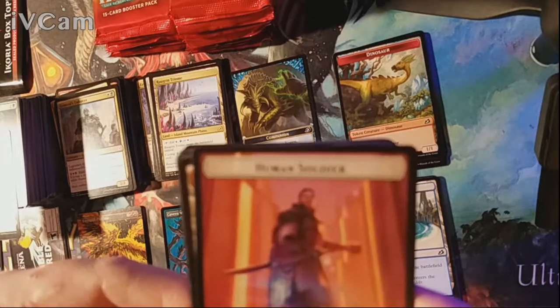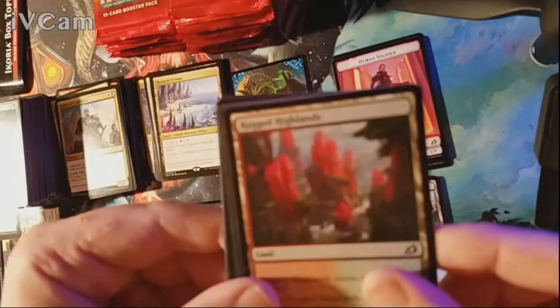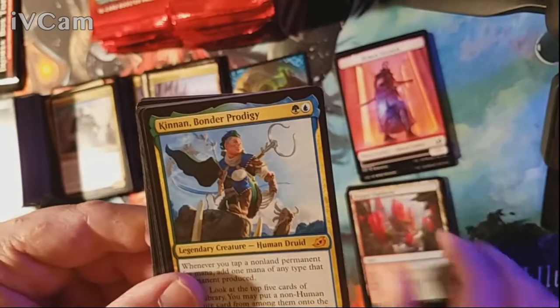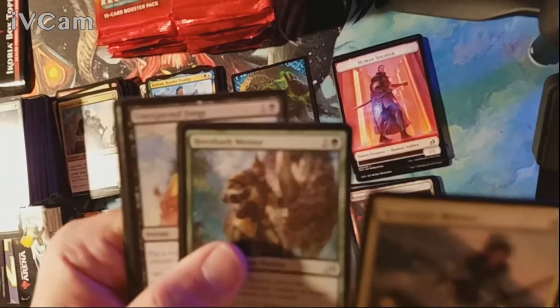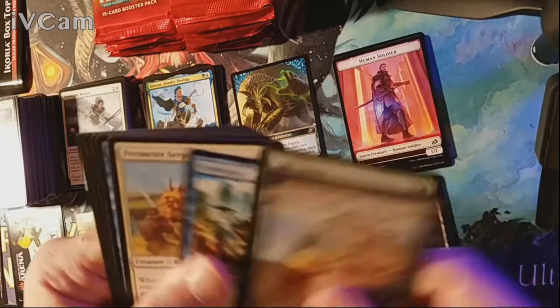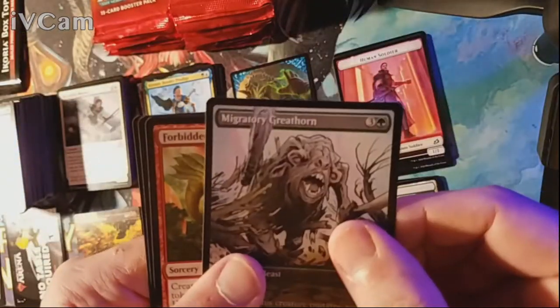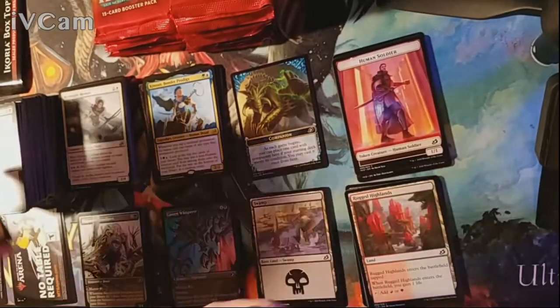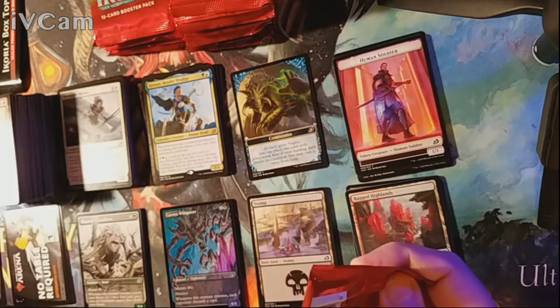Pack sixteen — not our favorite human soldier but his brother-in-law. Our land is Rugged Highlands and our rare is Kenan, Bonder Prodigy. Uncommons are Keensight Mentor, Hornbash Mentor, and a Pouncing Shoreshark. Among the commons: Unexpected Fangs, Ram Through, Fully Grown — plus an alternate art Migratory Greathorn who had a Forbidden Friendship with the Lurking Deadeye. 'Volkipete' — it could be a verb, leave me alone.